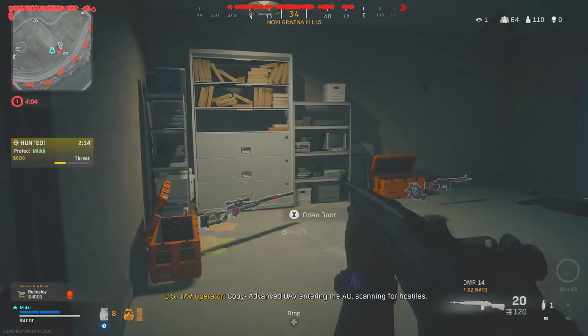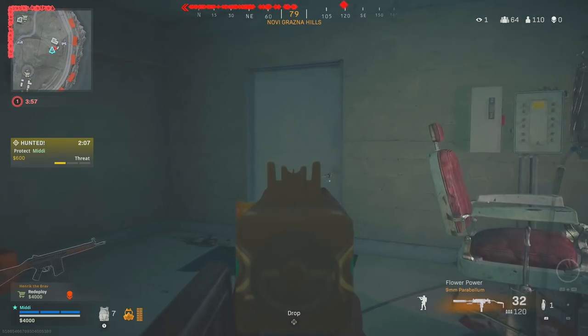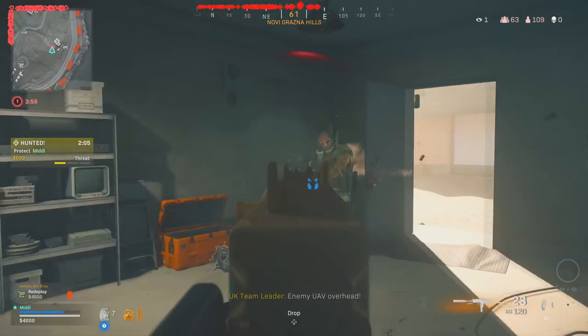Once you enter the red room, it basically unlocks the doors from the outside so anyone can actually come in. It's pretty common to find people who are just still looting in the area.